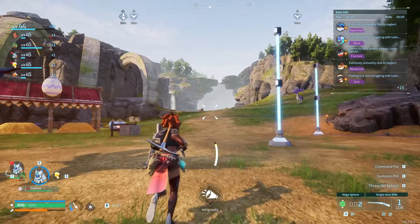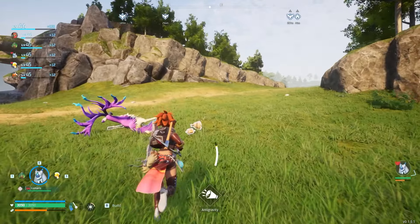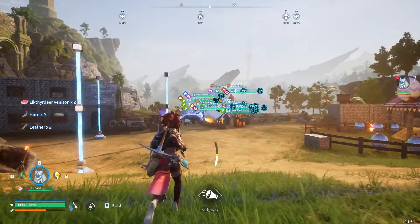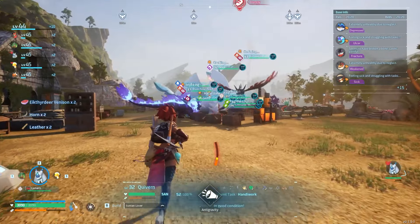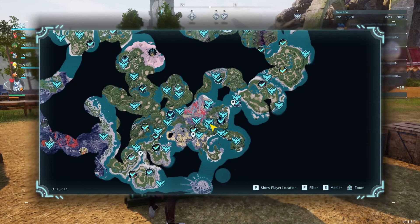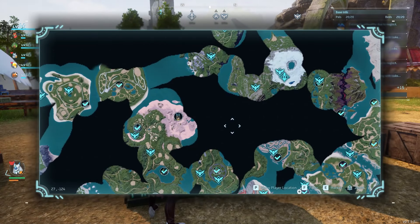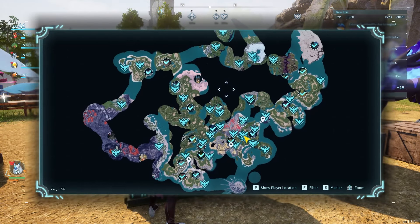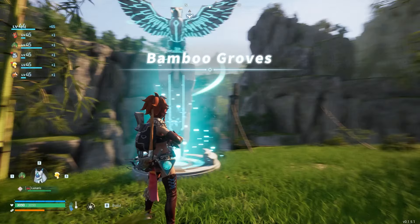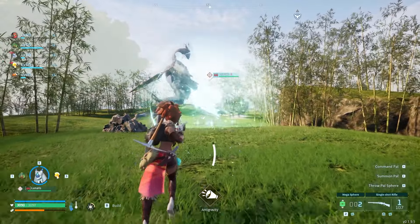I don't know what boss we're going after today. Let's take a look at the map and see what we can do. Okay — looks like I have Blazamut and a couple others left. Let's take out Anubis — it's time! I also unlocked ultra spears, I haven't crafted them yet but I unlocked them.